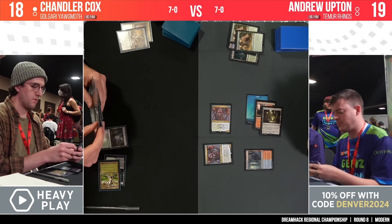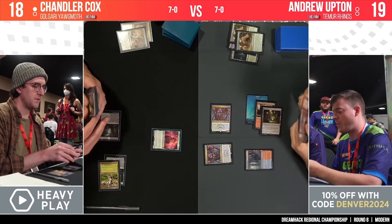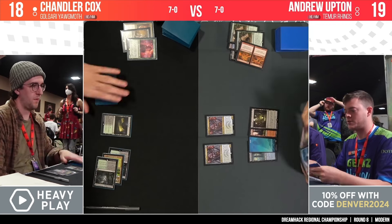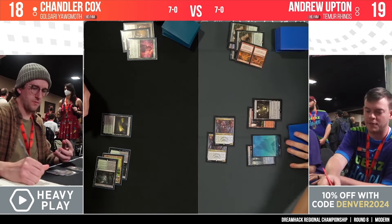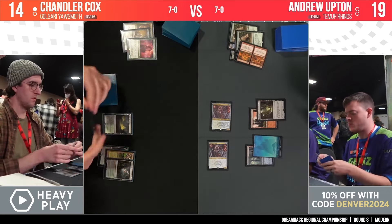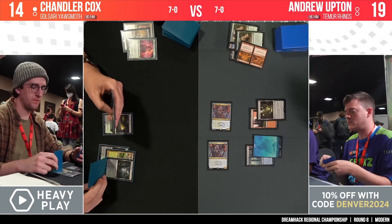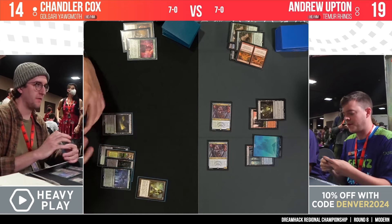Legion's End — ordinarily there are four copies of Crashing Footfalls in Rhinos decks, so Chandler still has to worry about another one lurking in the library. Andrew's list has four, so if Andrew draws one of his cascade cards, he can deploy more rhinos. The Halfling dies, meaning Chandler won't have access to that extra mana from the dork next turn. The Shardless Agents attack and take Chandler down to 14. He's done a good job keeping the rhinos at bay but needs to find his way back into the game.